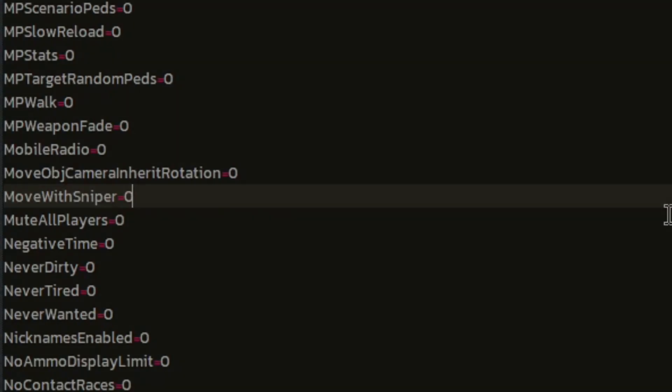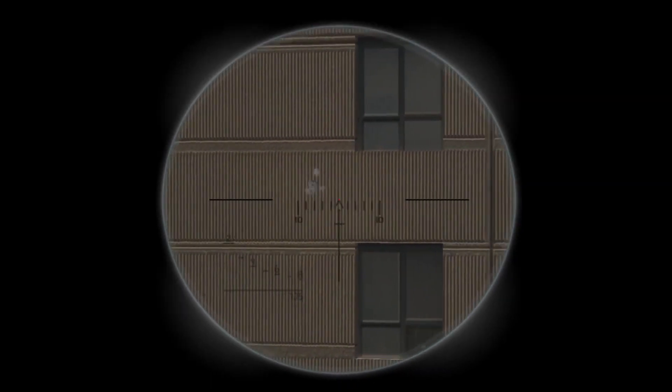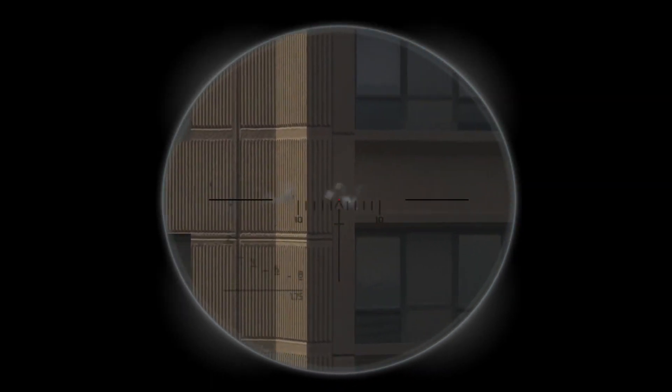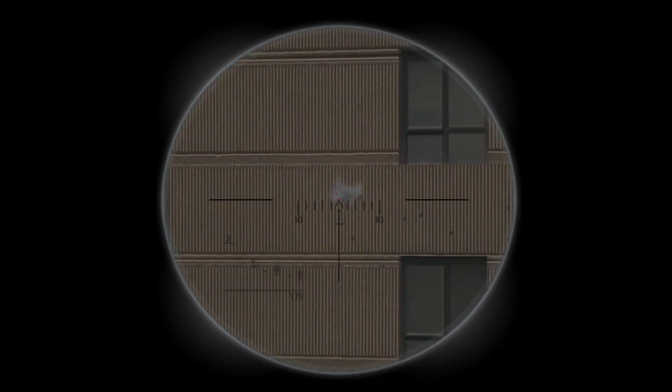The next mod is Moving When Scoped. It's another ini change for Silica's Trainer — it lets you move while aiming with a sniper. The balance with this is a mod that comes with the downgrader, which is the Spread Fix mod. While moving with the sniper, your shots become inaccurate, so you still have to stand still in order to actually shoot. I like this because moving with the sniper with 100% accuracy would be overpowered and not really make much sense.